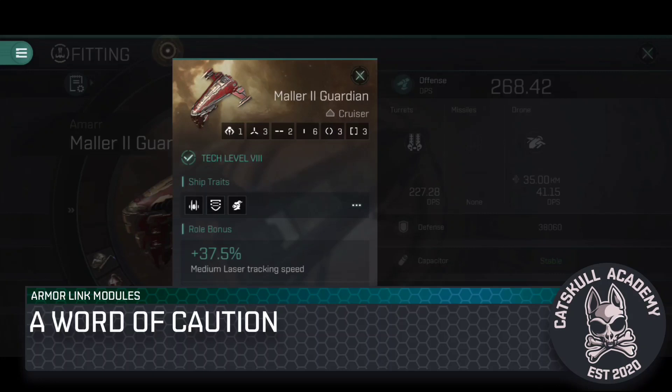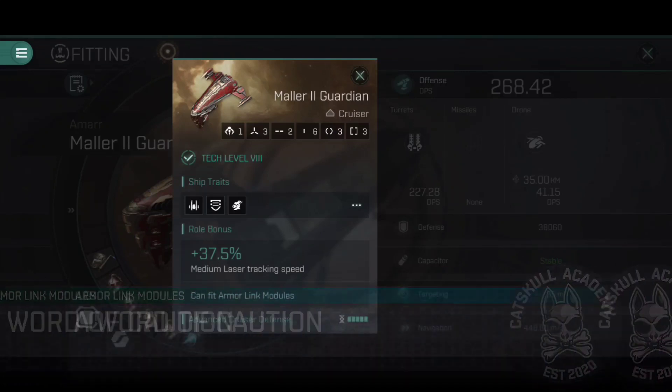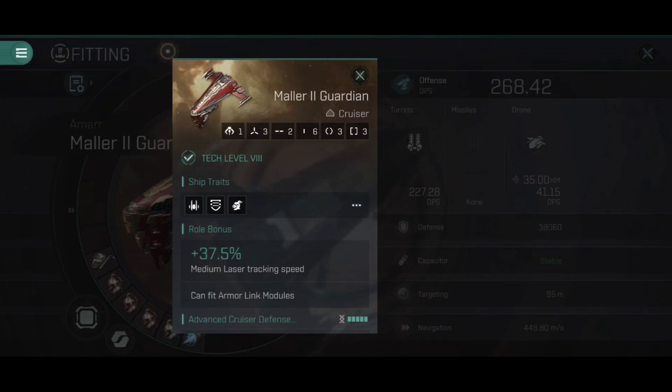Before we get started, an important note of warning. If you want to fit an Armor Link module to a ship, you need to ensure that that ship is capable of doing so. Armor Link modules are fairly unique in that they cannot be fitted to just any old ship. You'll need to look at its role bonuses. If it has the role bonus that explicitly states 'can fit Armor Link modules', then yes, it can. If it does not have that role bonus, then you are not able to fit an Armor Link module.